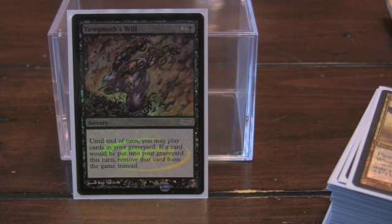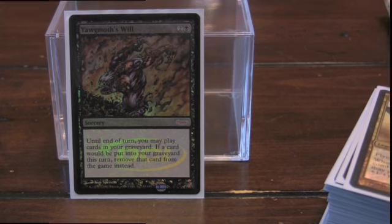We've talked about Yawgmoth's Will before — this is a great recursion card. You just have to be careful not to remove essential pieces of your recursion engines. If you just want to one-shot bring something back and get a good advantage out of it, it's a perfect card.